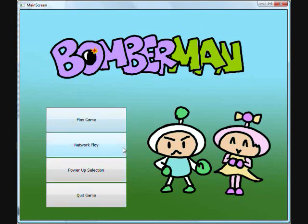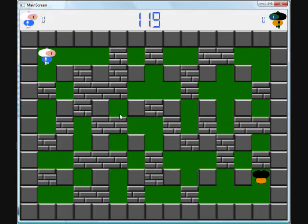Hit back. Network play we don't have working. We can go into play game. I'll play as player two, which uses the arrow keys to move and the period to lay bombs.